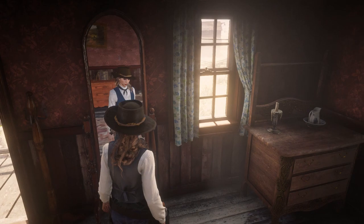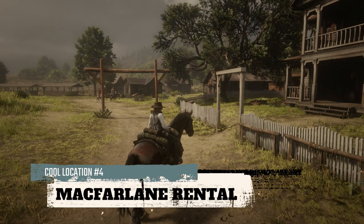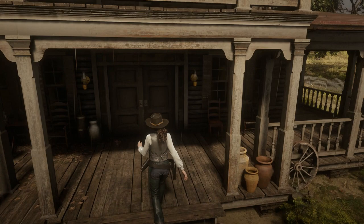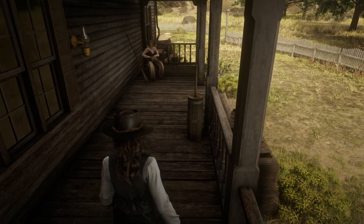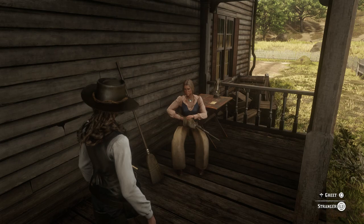What if I could stay at McFarlane Ranch like John Marston did in Red Dead Redemption 1? Let's go see Bonnie McFarlane. What, she's not here? Let me go check around back. Oh, there she is. I don't mean to bother you, Ms. McFarlane. No, I actually need a place to stay if you got something available. Looks like I found me a place at McFarlane Ranch. Let's go check it out.